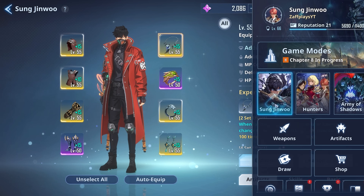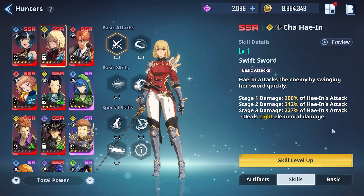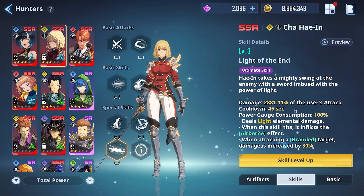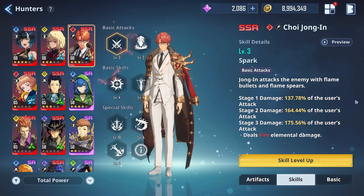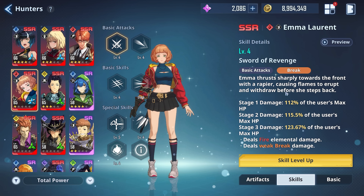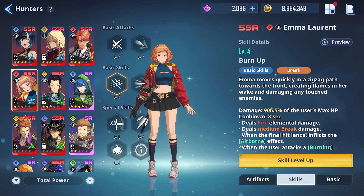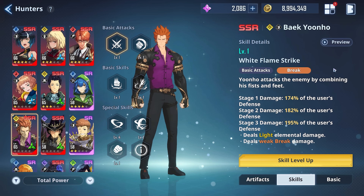Since we're looking at artifacts, I want to mention that for your hunters, the stats you want to look for will always be reflected in their skills. For example, Cha's skills scale off her attack, so the more attack you put on her, the more damage she'll do. Hunters like Choi also scale off attack, but you don't want to get crit for them since Choi can't crit. I always recommend taking a moment to read all your hunter skills — for example, Emma scales off HP, so going for attack on her will result in way less damage. Every hunter is different: some scale off HP, some off attack, and hunters like Yunhoo scale off defense.